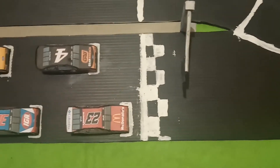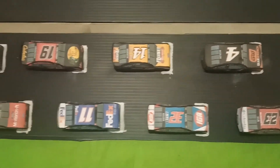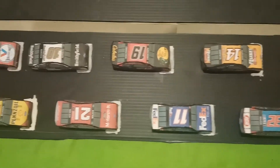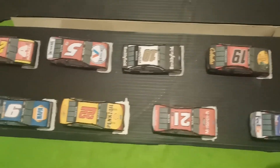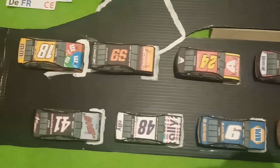Let's take a look at the grid here. On pole we got the 23, followed by the 4, the 32, the 14, the 11, the 19, the 21, the 10, the 22, the 5, the 9, the 24, the 48, the 99, the 41, and rounding out the field is the 18.